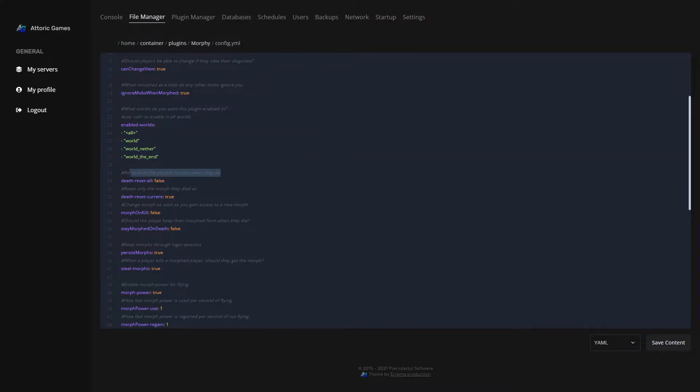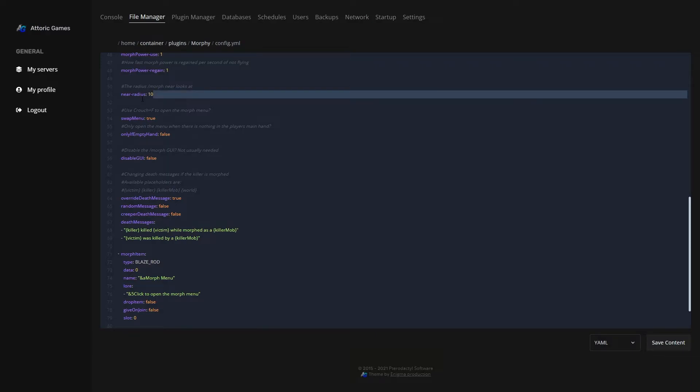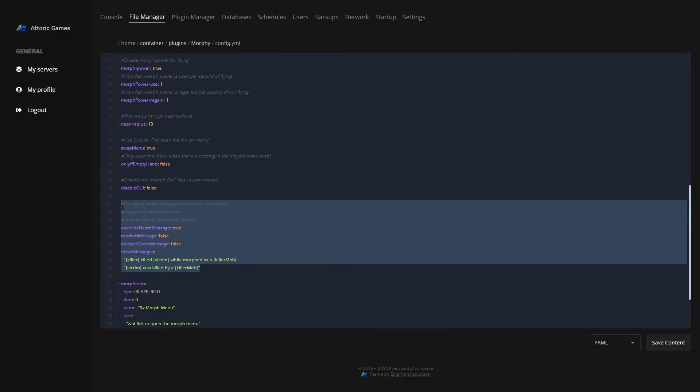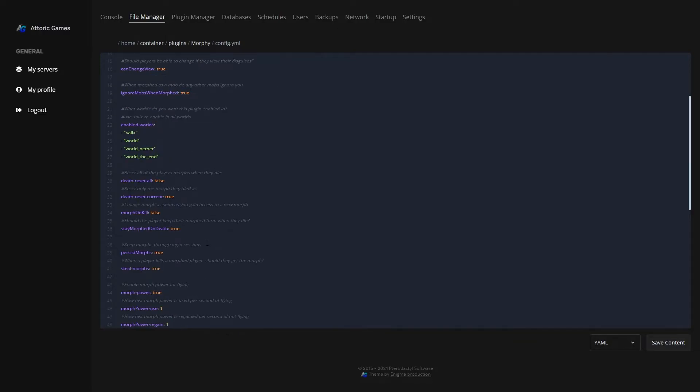You can reset players' morphs when they die, or only reset the current one if they die. You can change the morph when you gain access to it — so if we were not an operator, we wouldn't have access to any mobs until we kill them. You can set whether they stay morphed on death, keep morphs through login sessions so if they log out and log back in they'll still have their morphs, set the morph near radius, and change morph item lore and titles. You can also have the GUI enabled or disabled and have death messages as well. This config is packed full of features.